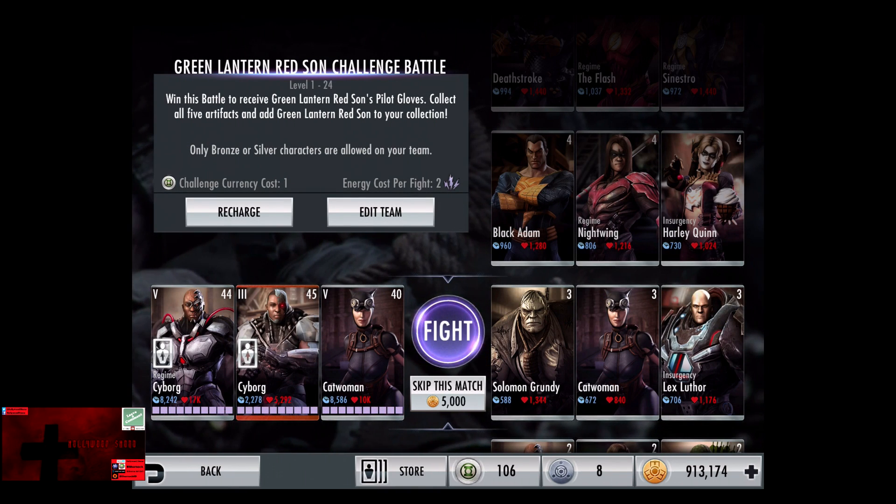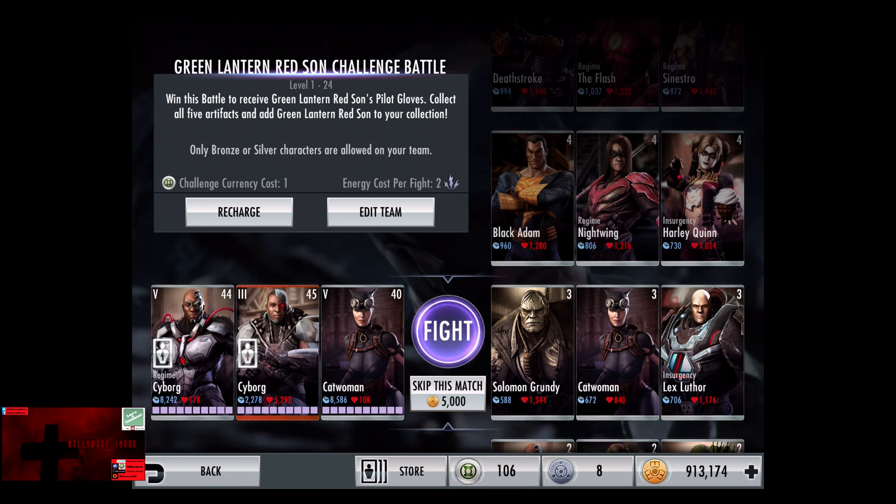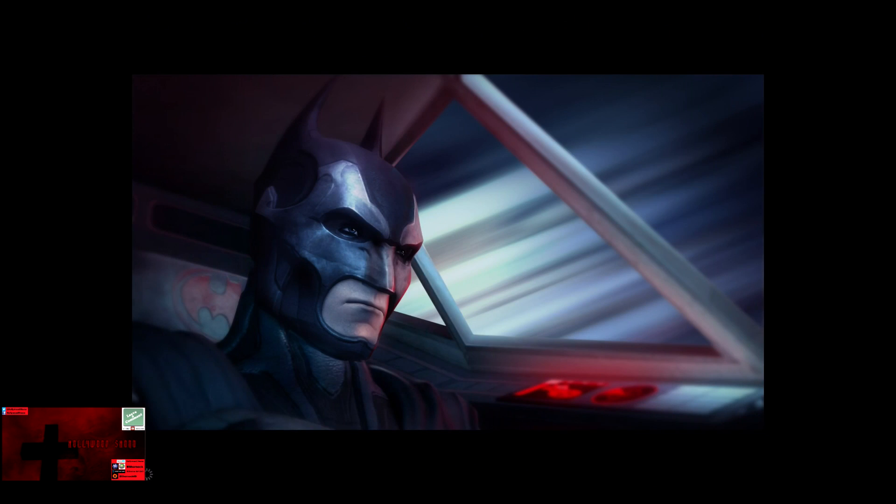In the third matchup we have Solomon Grundy, Catwoman, and Insurgency Lex Luthor. Cards gain a level of 3, skip the match, 5,000 credits.